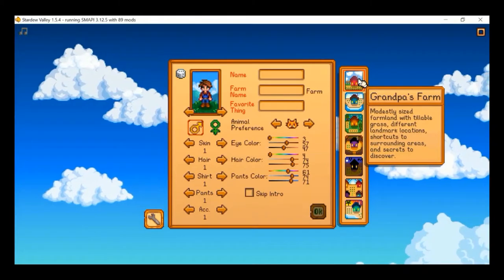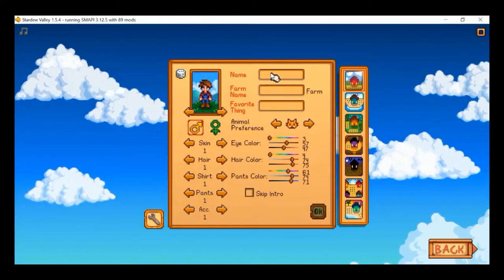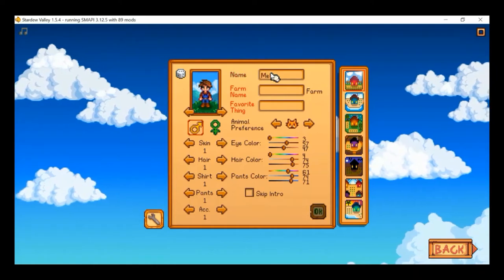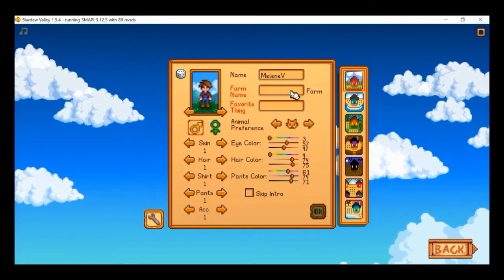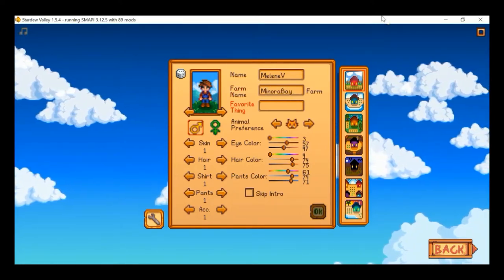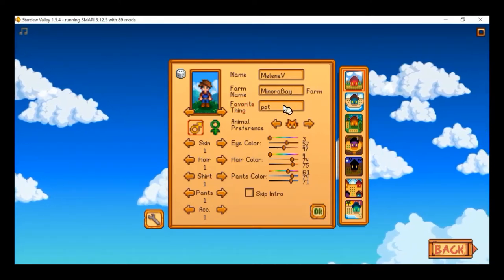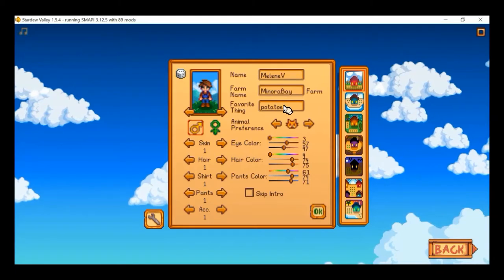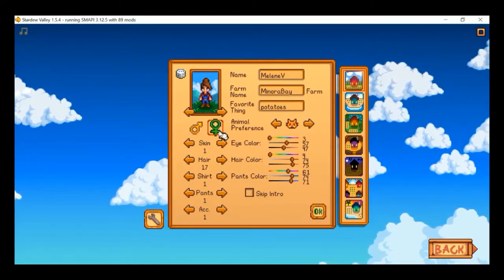We're going to be doing Grandpa's Farm. My name is Melanie B, and the farm name is going to be Minora Bay Farm. Let's go ahead and be female.